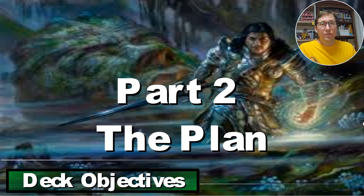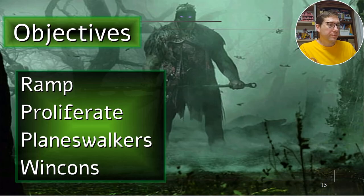Part two: the plan. These are the deck objectives. Number one: ramp. Number two: proliferate - get some of your proliferate set up before you play the planeswalkers so you can immediately start boosting them. And finally: win cons.